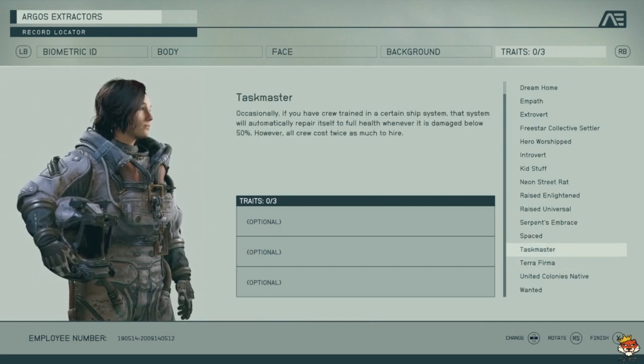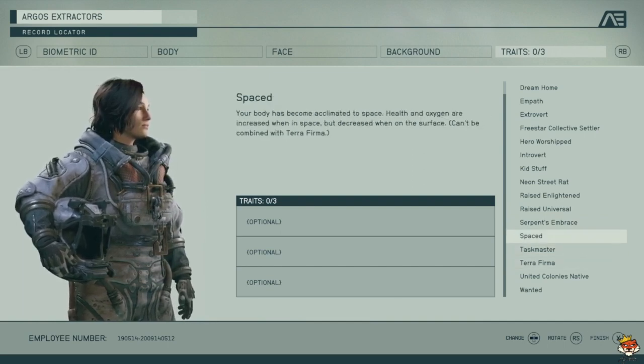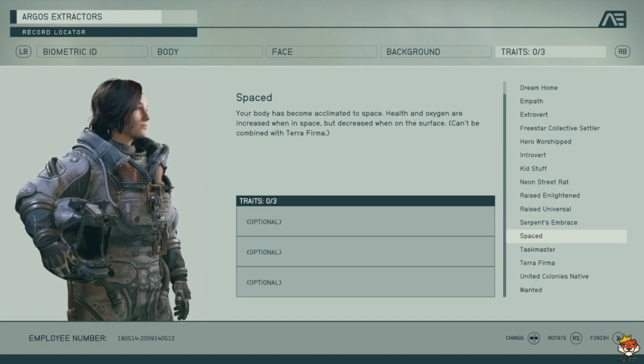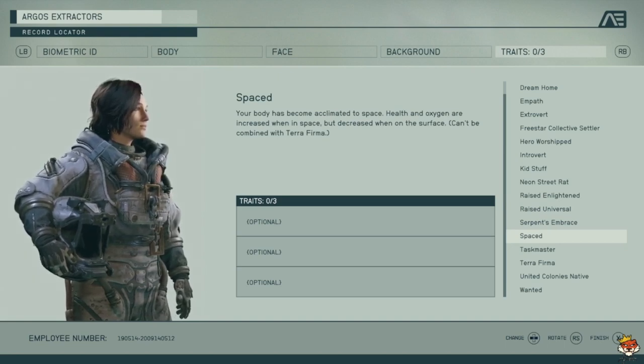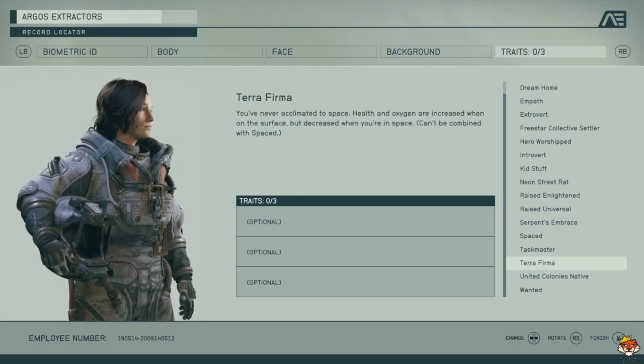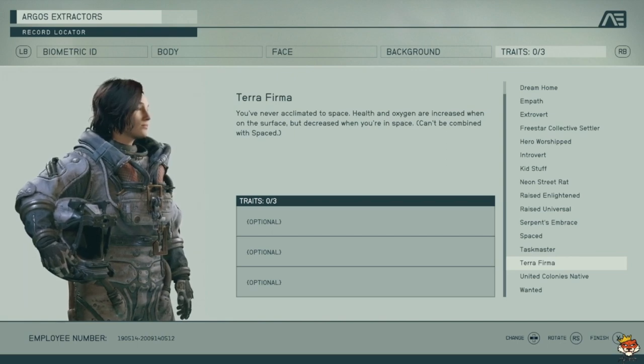Spaced and Terra Firma are mutually exclusive. Spaced means you enjoy being in space — your health and oxygen increase while in space but decrease on the surface. Terra Firma is the opposite: you get more health and oxygen on the surface but they decrease when you're out in space.